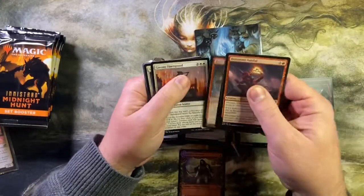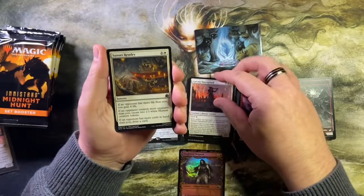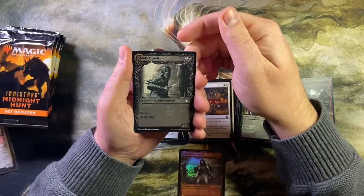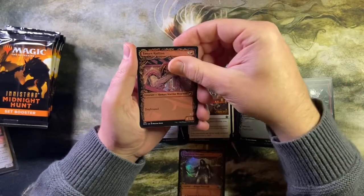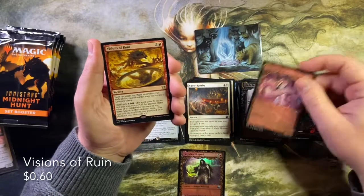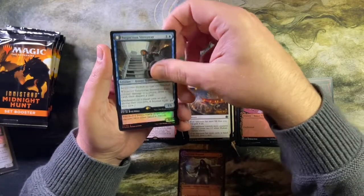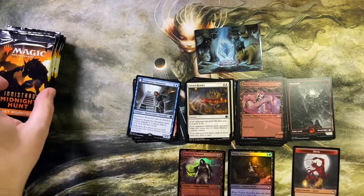So it won't be these first three. We got our uncommons: Dawnguard, Sunset Revelry. Then a common that is a werewolf — what's the next card? Another common that is also a werewolf. Another common, another werewolf. So you were right — there is a werewolf before the rare. Visions of Ruin. Yep, another rare: Suspicious Stowaway — and that's also a werewolf, so it was sandwiched by werewolves. And we got a devil.